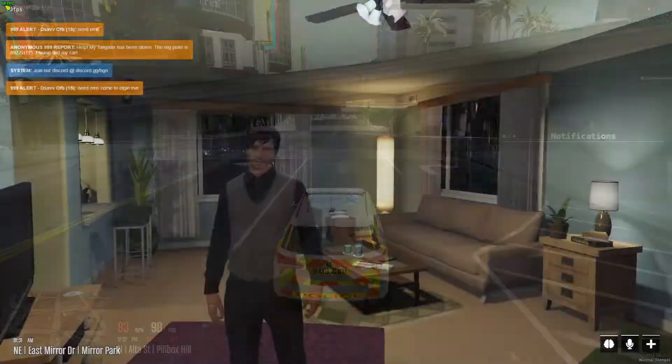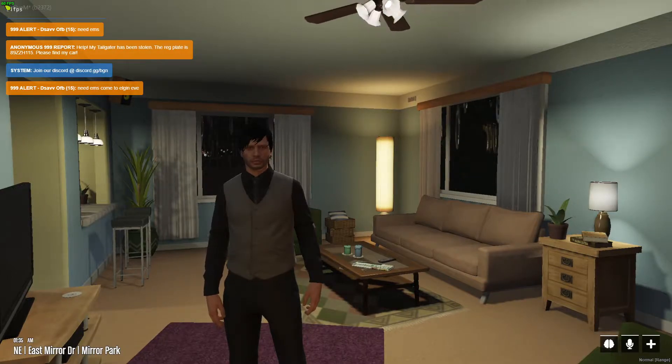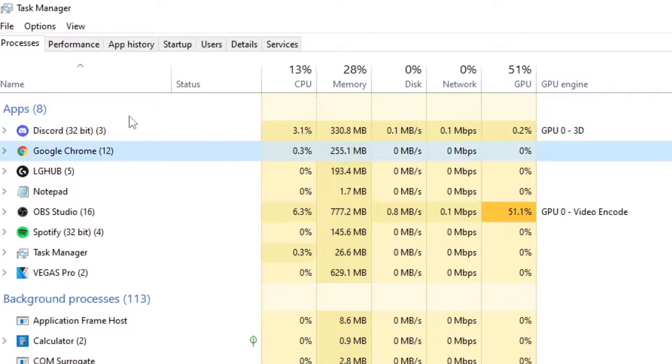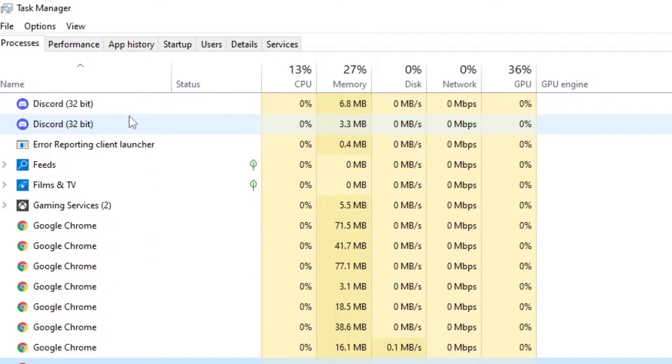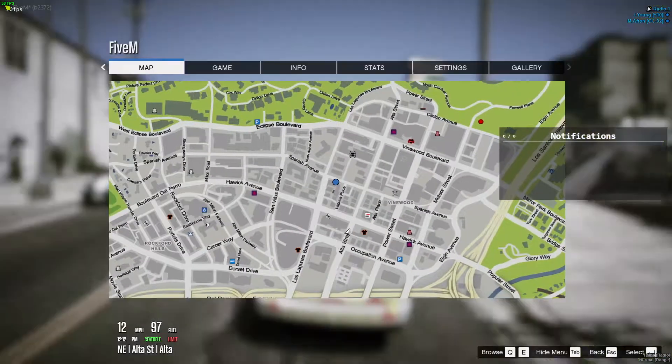Go into Task Manager while your game is running. Look for Google Chrome if you have it open in the background — press the G button and it'll show Google Chrome and all the other Chrome processes running in the background. Once you end the task for all of those Google Chrome processes, this will actually increase your FPS.